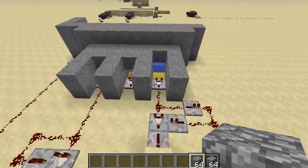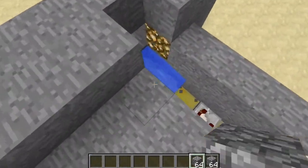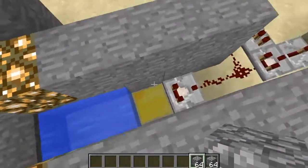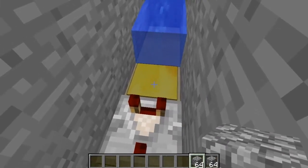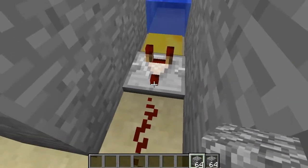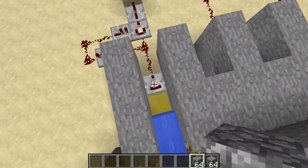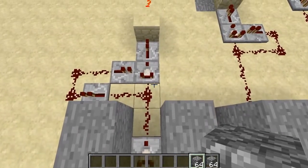So how do you build it? It's very simple. You have your opening here with a water stream going to a light weighted pressure plate — the gold ones. The reason you're not using hoppers and a chest is because items in a chest never despawn, so if you go over the number you would never be able to get back in.